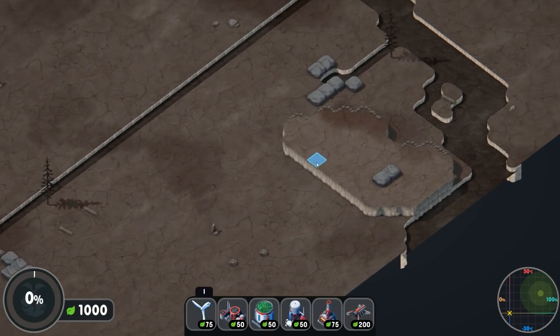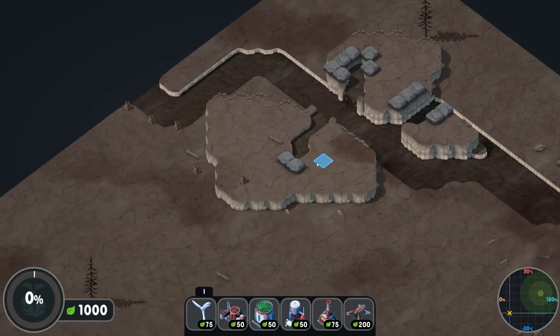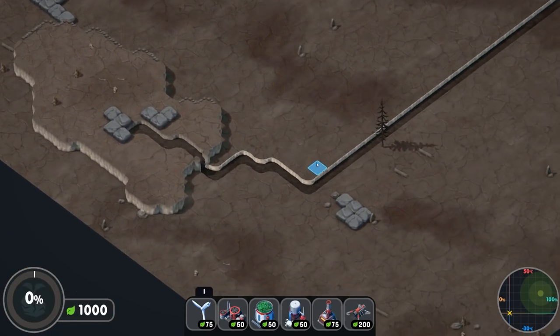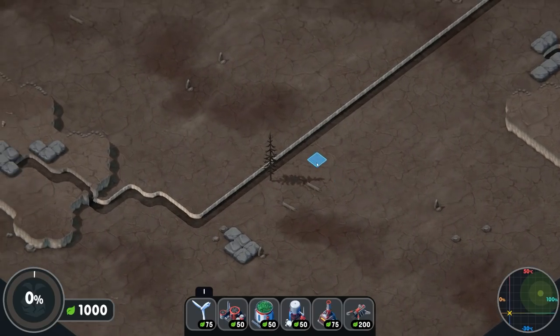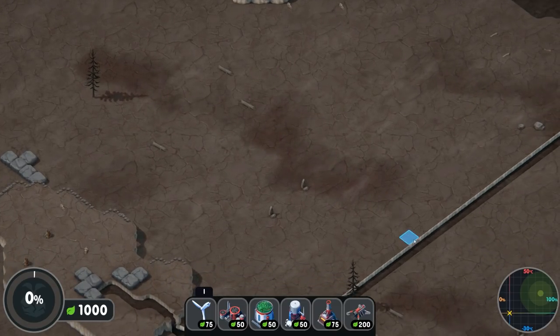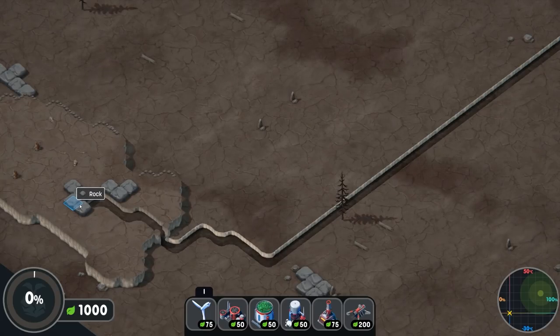We'll terraform this landscape to get there. This landscape is randomly generated, so even in this demo there's a fair amount to continually play. At the moment it's just barren land — you can mouse over an area and it'll tell you what it is: wasteland, a dry river bed, and rocks as well.